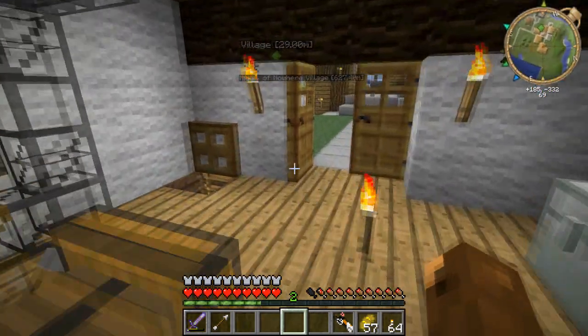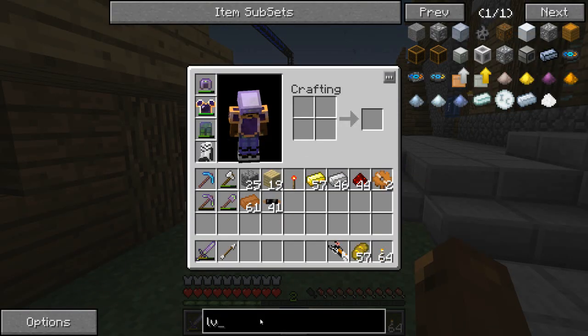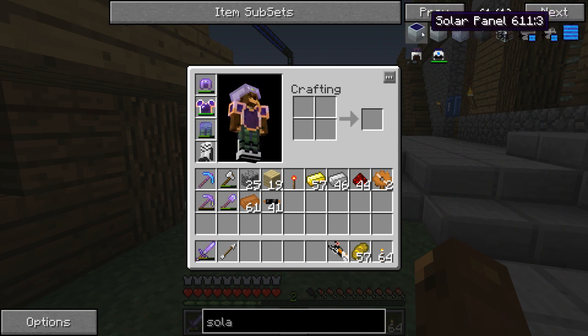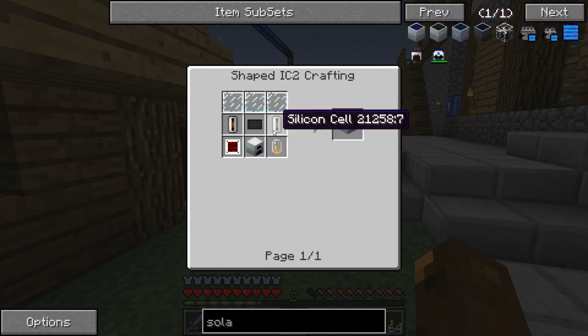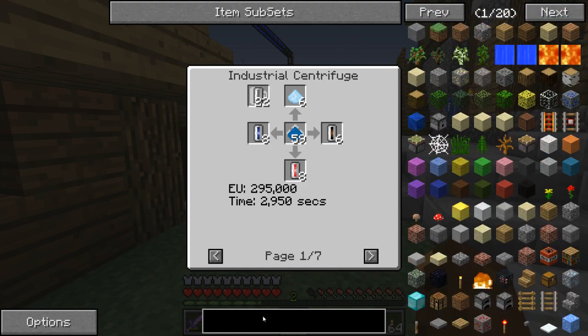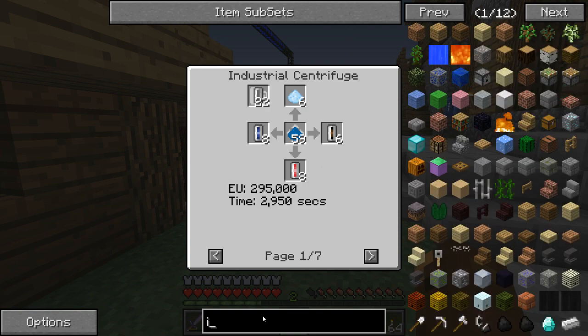What else was I gonna make? We shall work on yet another source of power — solar panels, which will go on the roof. Silicon recipes, industrial centrifuge. We've got one here, don't we? We're gonna wanna make a second MFE as well. Where do the solar panels go? I was gonna put them on the roof of the castle.